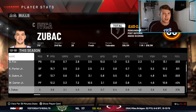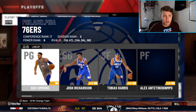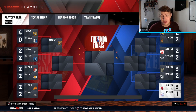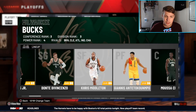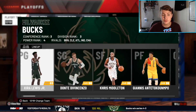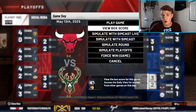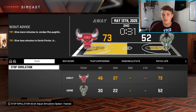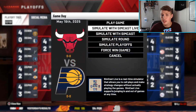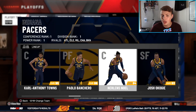De'Aaron Fox, Kevin Porter Jr., Kelly Oubre Jr., Wendell Carter Jr. — we've got a lot of juniors on this team. Everyone played well. In the playoffs we go up against Philly, who has Ben Richardson, Tobias, Alex Antetokounmpo, and Joel Embiid — a really good team. Luckily we beat them in five games. Now we've got Giannis and the Bucks — Giannis is a 99 overall, still a great player.